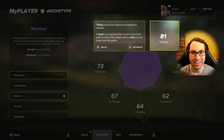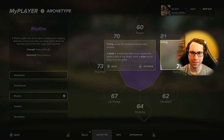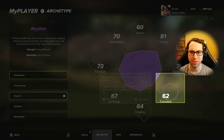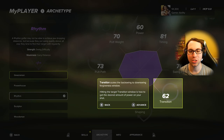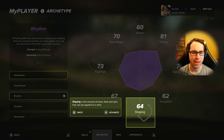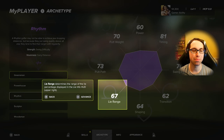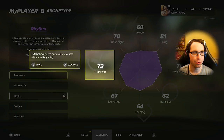Timing skills cover the hook/slice forgiveness window. A hook curves toward the golfer's side of the target; a slice curves away. Swing path skills cover the push/pull forgiveness window. Transition skills cover the backswing-to-downswing forgiveness window — basically your chance to hit the perfect power window. Shaping is the amount of draw, fade, and spin applied. Lie range determines the lie percentage displayed in the HUD — that stat is new this year.